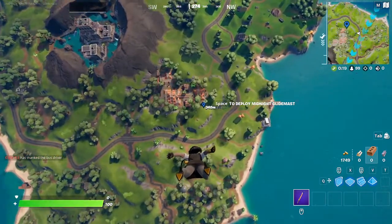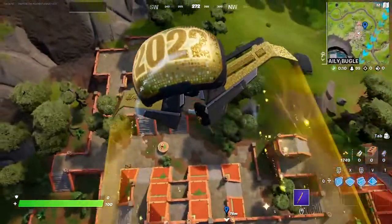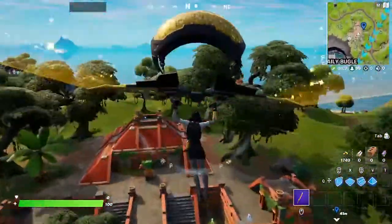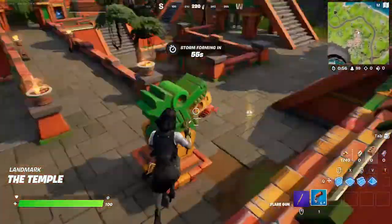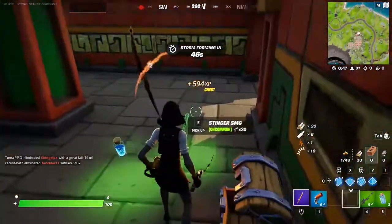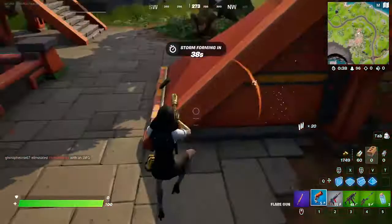Sunny Steps is kind of like... I never really land there. At the beginning of the season and the beginning of the chapter, I landed there maybe two times. I haven't landed at Sunny since then. It's because Sunny Steps is not that interesting compared to all the other locations that were added or re-added. It's an unnamed location now and doesn't have that much loot.